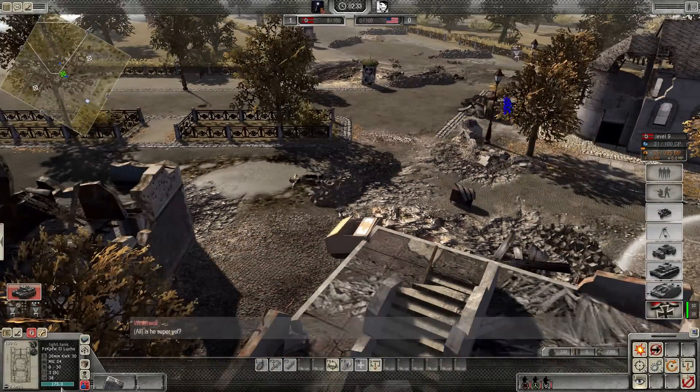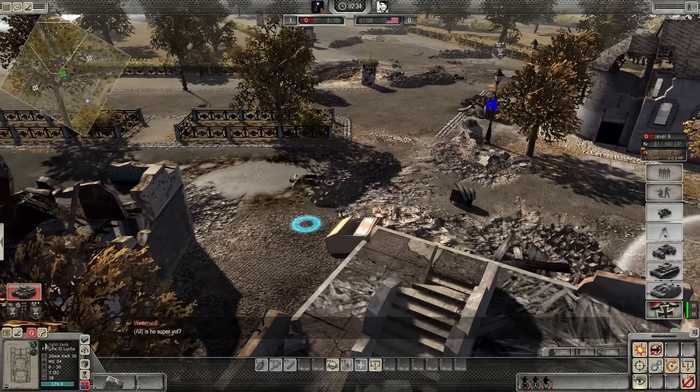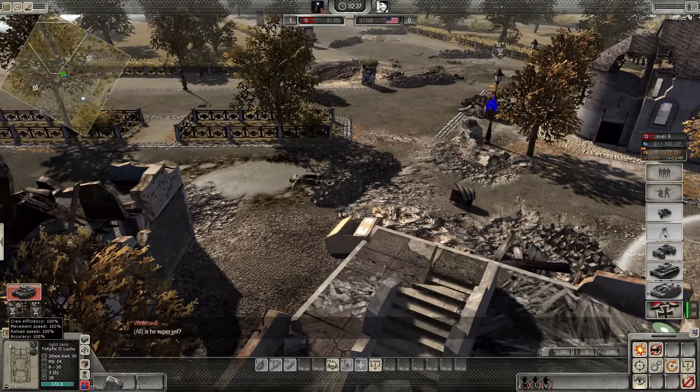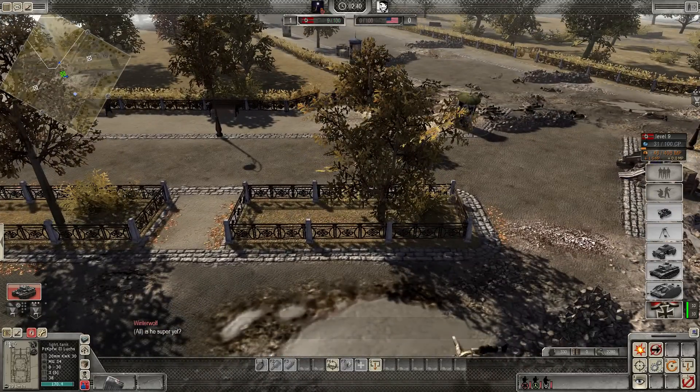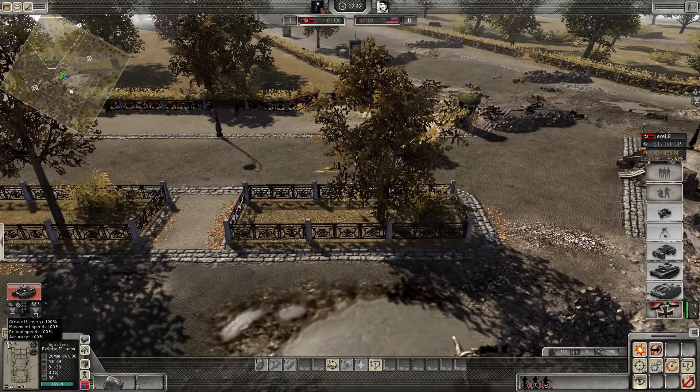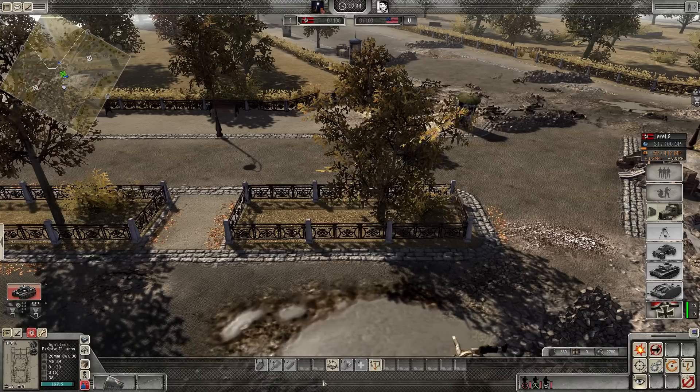I wonder if tanks have stats now. Oh, you can actually see the kilometers per hour. Crew efficiency. Look at that — if I hover my cursor over the tank, it says crew efficiency, then movement speed, reload speed, accuracy. Maybe movement speed gets improved too — this is interesting.